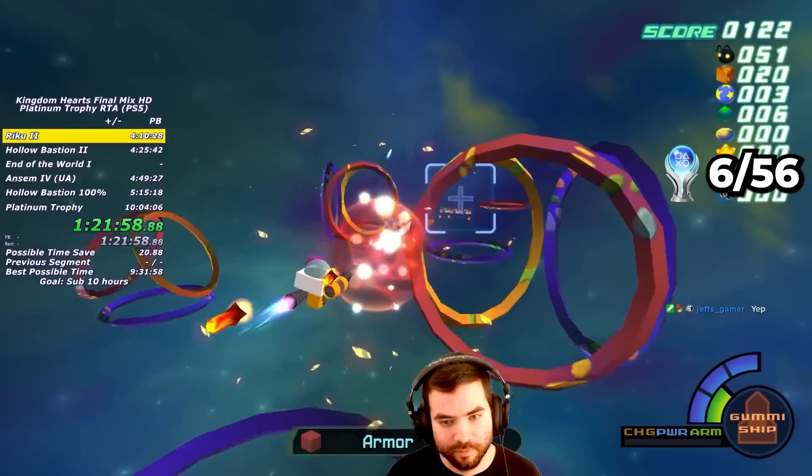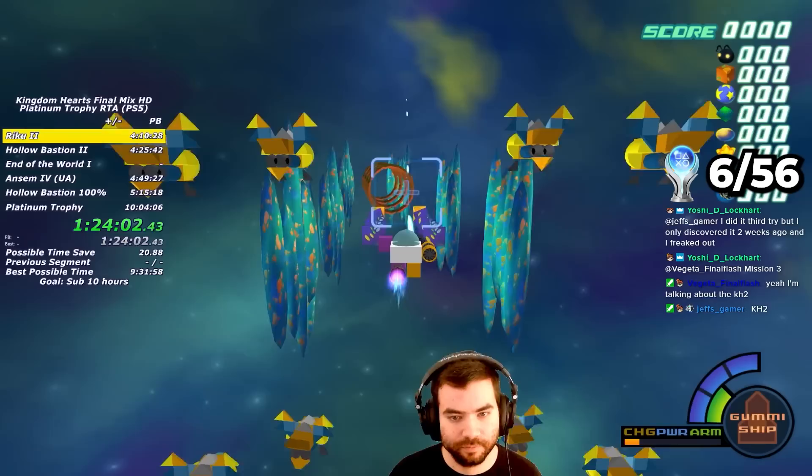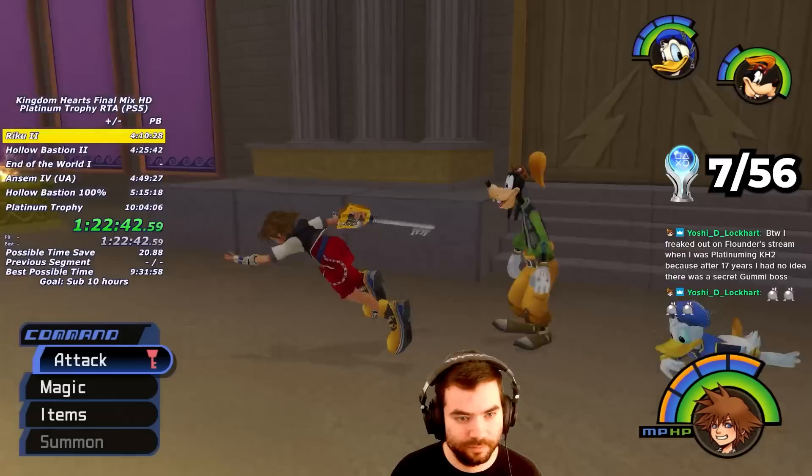I warp to Deep Jungle and fly to Wonderland, making sure to get a score of 120 or more. I land in Wonderland for a quick pit stop, getting the Green Trinity, then warp to Traverse Town and fly back to Wonderland — but this time I need to boost 5 times without taking damage. Doing this successfully earns me the Veteran Pilot Trophy.